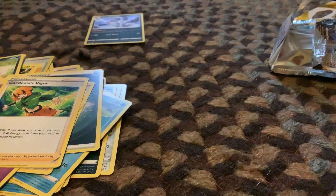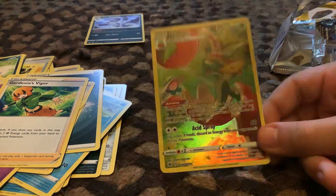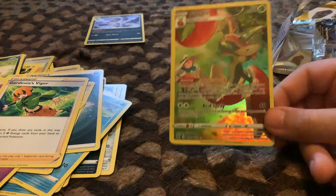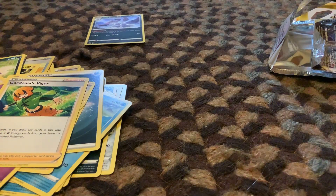Alright, so to enter the giveaway, I'm gonna give away this Flapple. Just subscribe, turn the bell on, and comment your favorite card out of this set — that's how you enter. I will pick the winner on the weekend or Monday, probably Monday. Alright, bye bye!